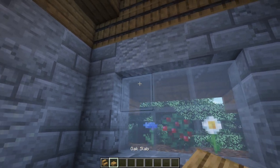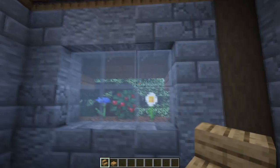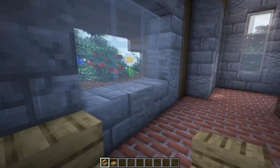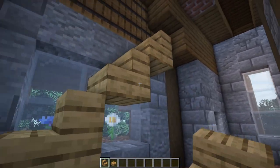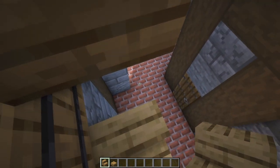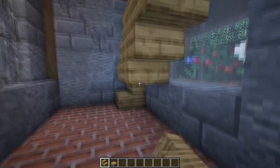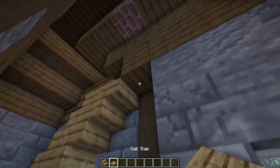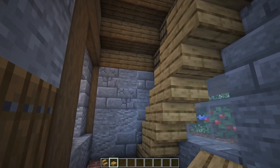Grab some oak slabs and stairs and come to this corner to the left of the big window. Place in an oak stair, then add one, two, and three more to get a staircase leading up. Add upside-down stairs on the back of it — one, two, three, and four — and then a slab just in front of that upside-down stair.